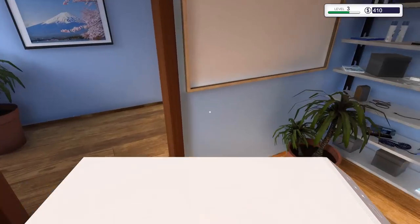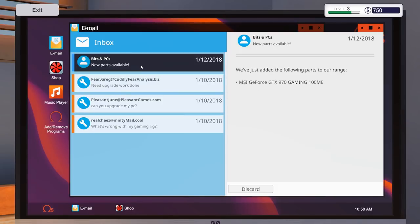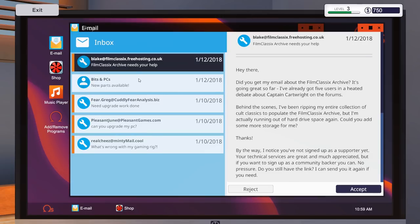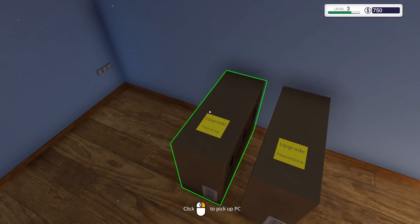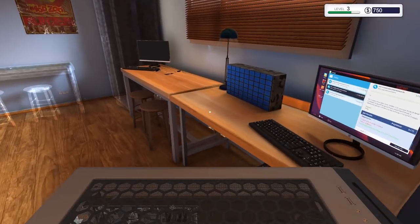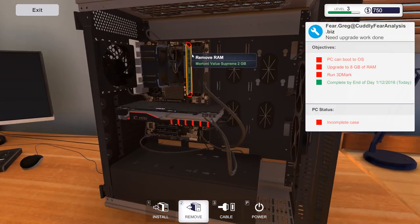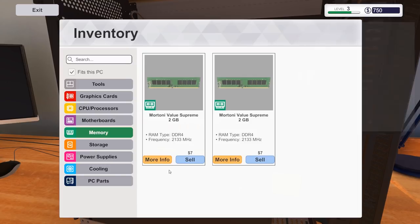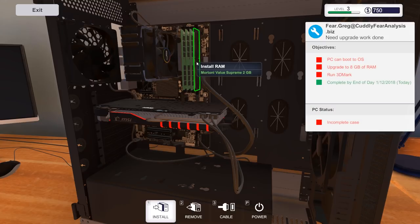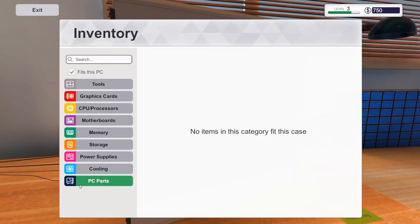Booted up successfully. Collecting 304 for the diagnose and fix job. New parts available now including a 970. Another job to check later. We've got an 'upgrade to 8 gigabytes of RAM' job - complete by end of day today. Placing it on the bench, removing old memory, installing new memory. There's no minimum score requirement, we just need to bench it, run a 3D Mark.